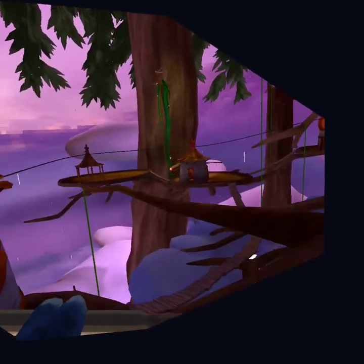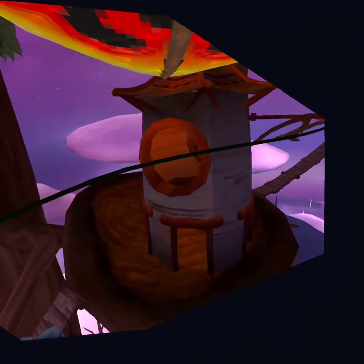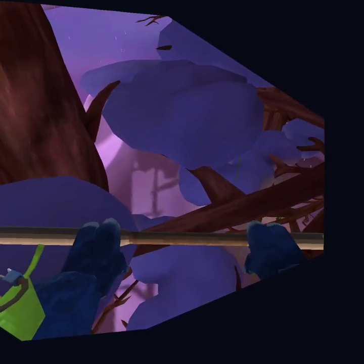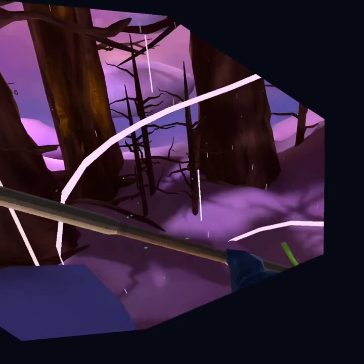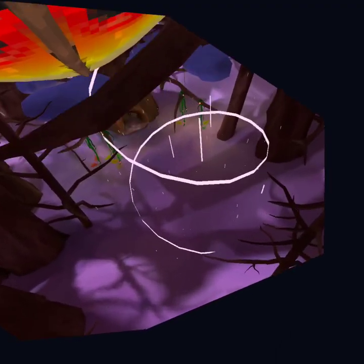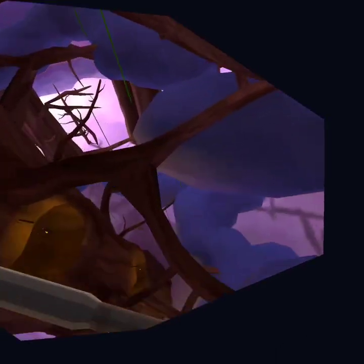Double-handed is the easiest way, but if you want to get fancy you can go one-handed. It's just that way to turn that way, that way to turn that way. Go up — push it out, pull it in. It's the same thing.